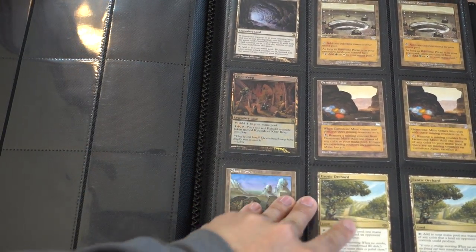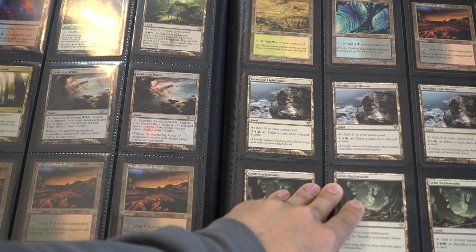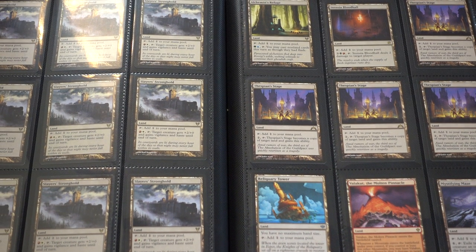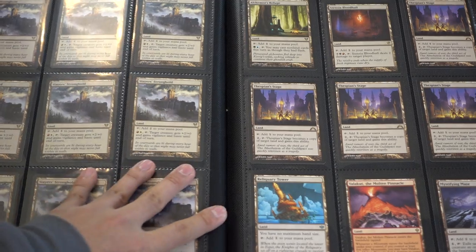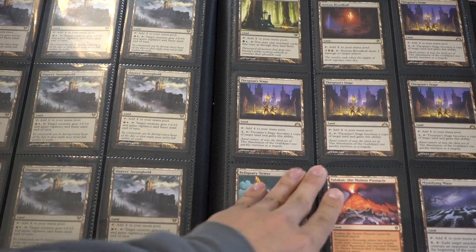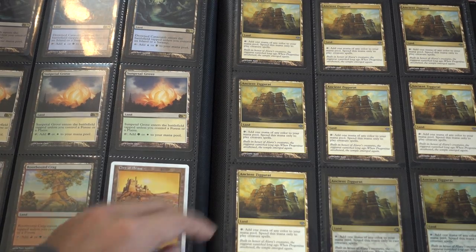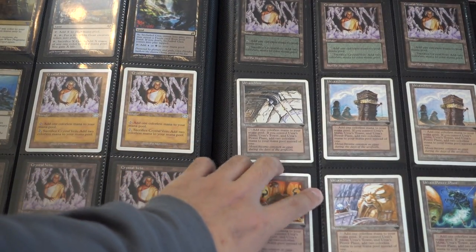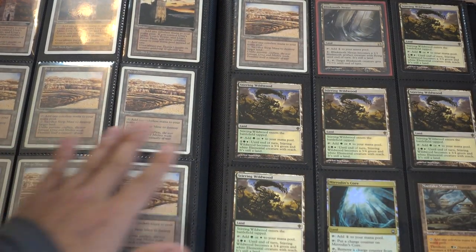But the real value is probably the lands — that's where the majority of the value can be found in these older collections. As long as they did not sort through the collection much and they are not into MTG finance, buying a larger collection you will win out every time. Stage is very good. Ancient Ziggurat is worth a few dollars. Mines and stuff — very, very good cards. You will find tons of them in the older sets.